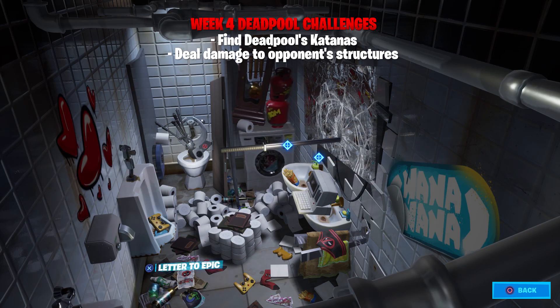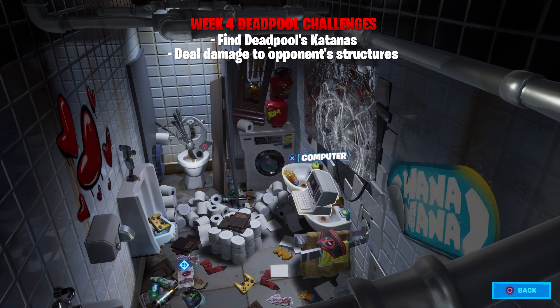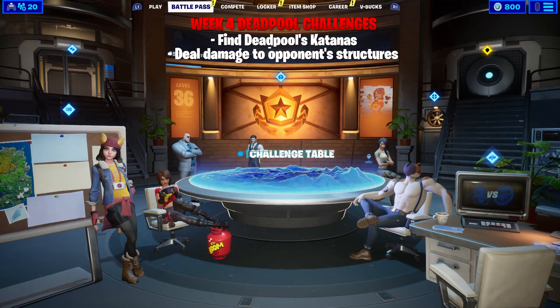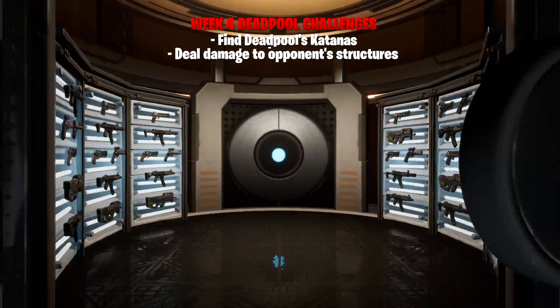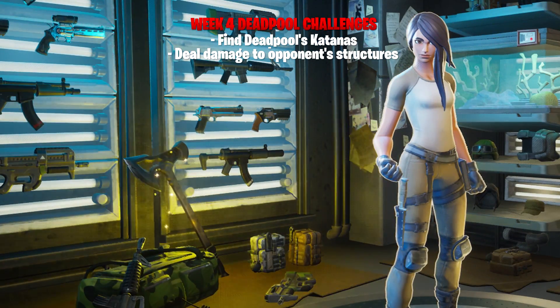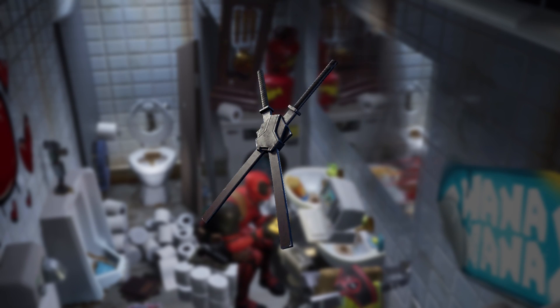Then the next challenge: finding Deadpool's Katanas. This is super easy. The first location is in Deadpool's room — you can literally see it, it's smashed in the mirror. All you have to do is click on it. Then go back into the Battle Pass menu, into the Upgrade Vault, and there it is sitting behind Maya in the bottom left. Claim it and it's complete.